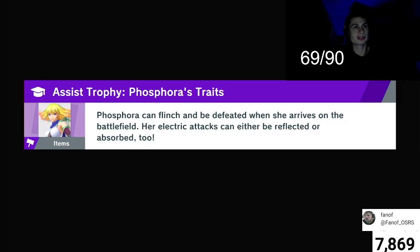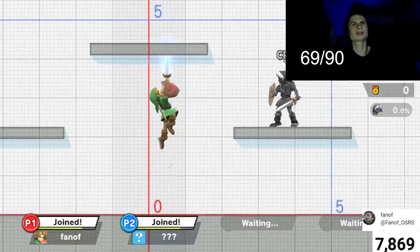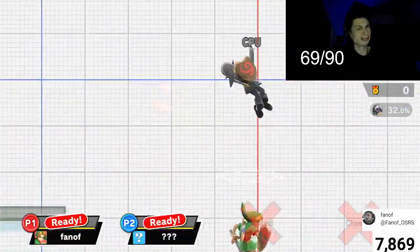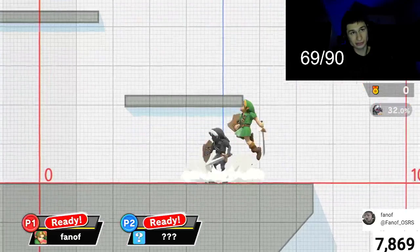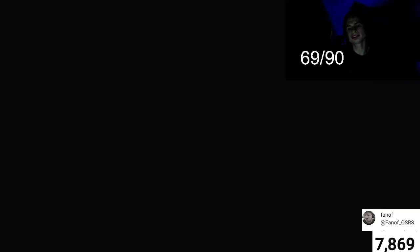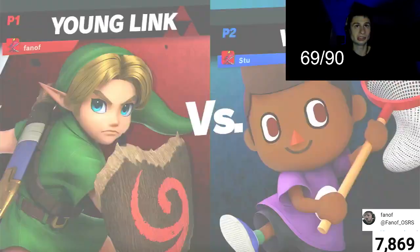Young Link is basically the smaller form of Link. Most of the moveset they do change a bit. There's like three or four links in this game — the moveset's kind of the same for all of the Links. There actually is four links because there's a Dark Link, right? Or is that just a skin?